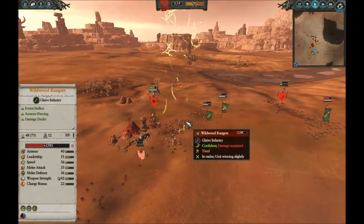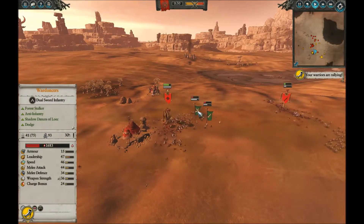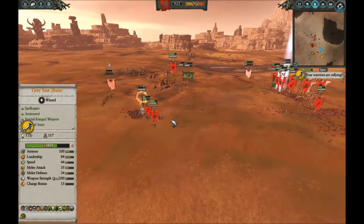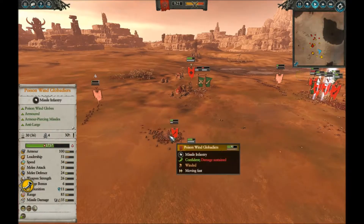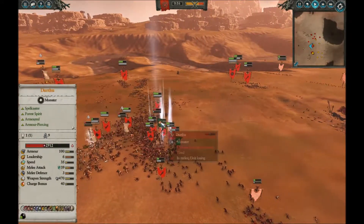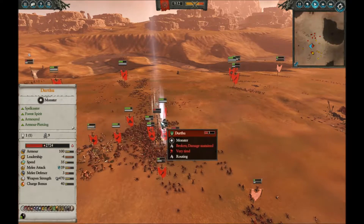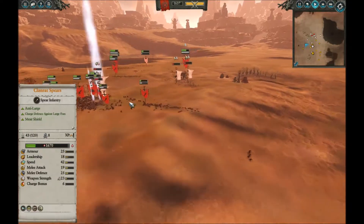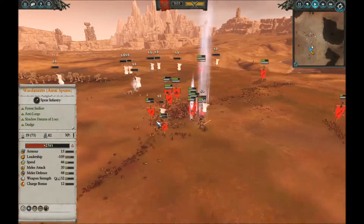The Storm Vermin have broken the whole mass in conjunction with the Gutter Runners and are now running them down. On the other side, the Storm Vermin are technically losing against the Dryads and Durthu, but they're holding like champions and have still killed more than they've lost — impressive given the numbers. Dropping more Warp Lightning on the Wildwood Rangers: more than 500 damage to each unit and a bunch of kills. Warp Lightning is a great spell. The enemy army is coming apart. Durthu is being ganked by my two assassins plus the Rat Ogres. He's lost all his leadership, and army losses kick in — the whole Wood Elf army routes. And that is the battle.